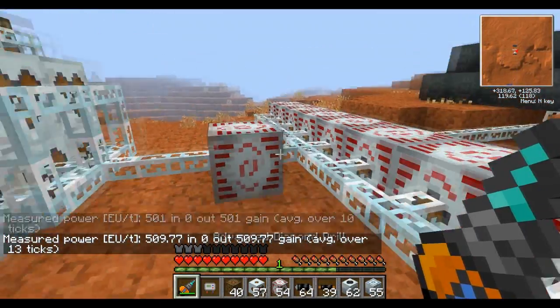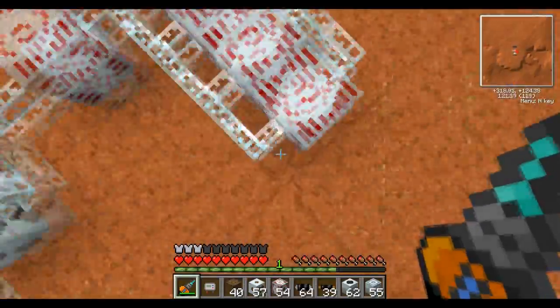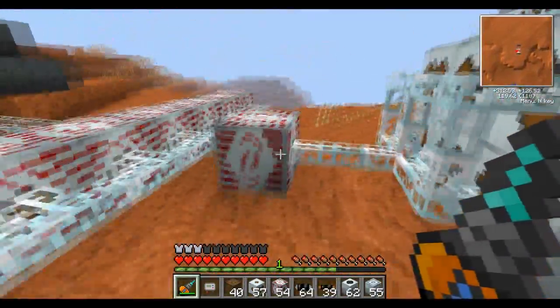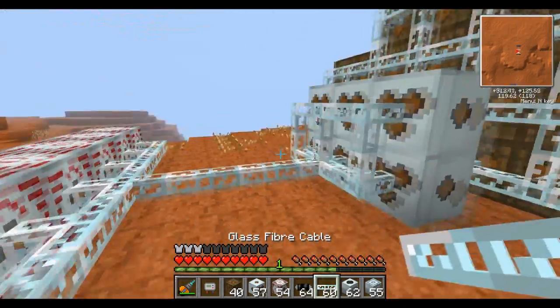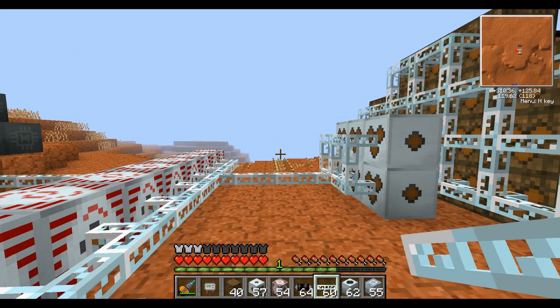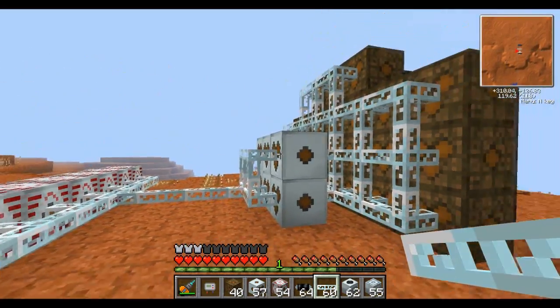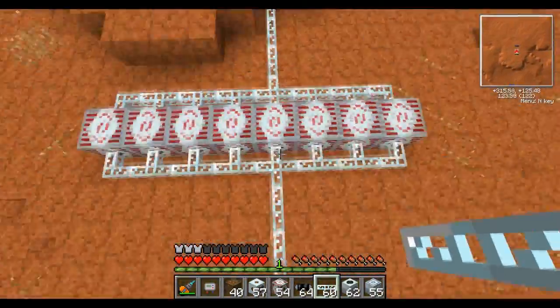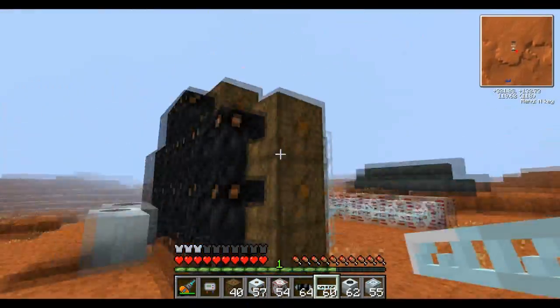So you don't ever want to use power storage in between your main power storage — which should all be in parallel like this — and your actual machines, unless you absolutely need to. There are some situations where you need to, specifically early on with copper cabling, because it has a limit on how far it travels before it loses power. But later into the game, you kind of have to change your tactics. This is how you should handle late-game power management: all power sources in parallel, fed out directly to your machines using actual transformers.